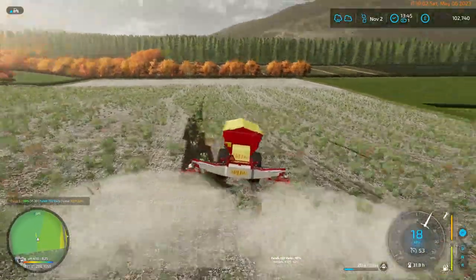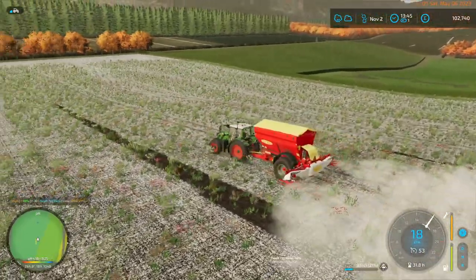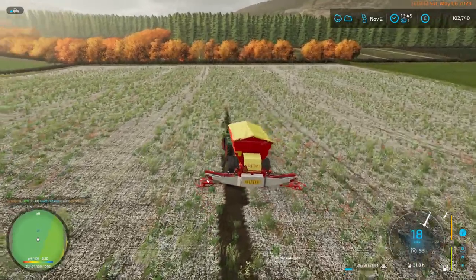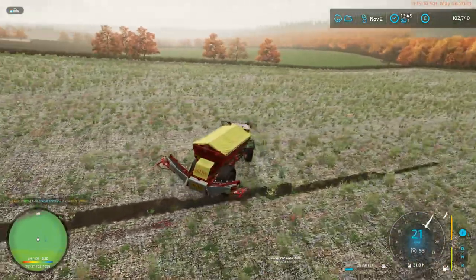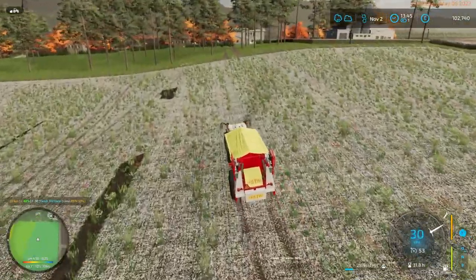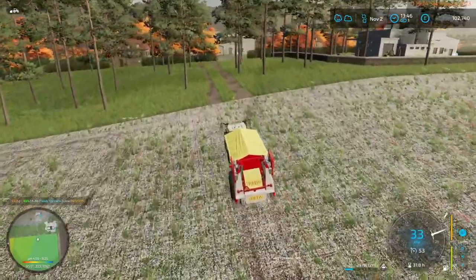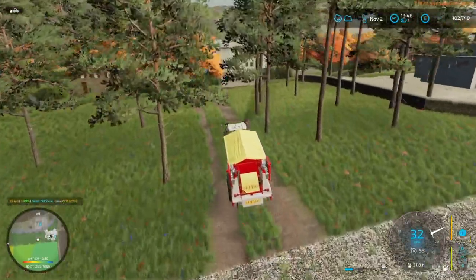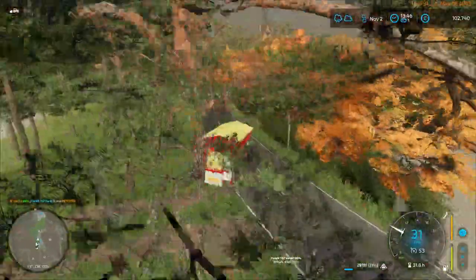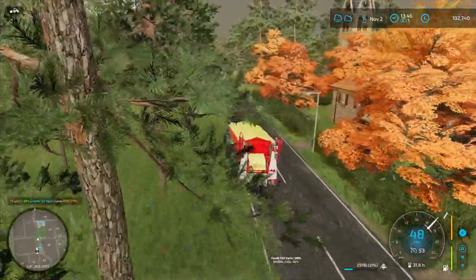A little bit here. The reason that corner is a little bit lighter green than the rest is the ground is not the greatest, but everything else is covered now. I'm going to ship this over to the other field. 2,900 litres is definitely not enough to cover the other field, but it is going to cover quite a bit of it, so it's not too bad.